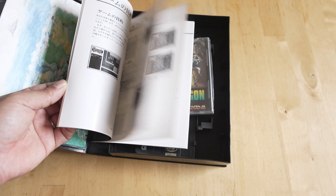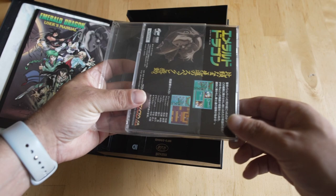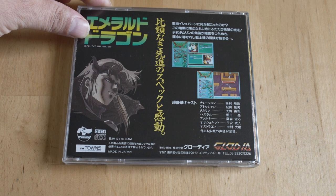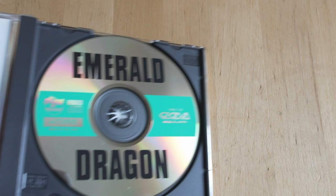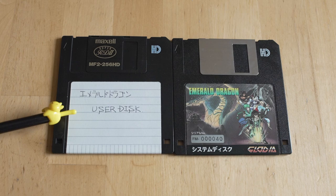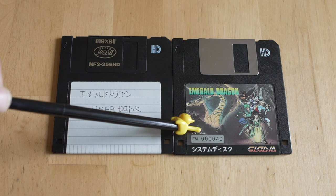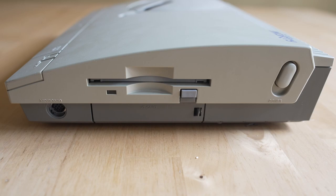Some games like this one even came originally with a little plastic slip case for the jewel case, so if it's not there I guess it's not complete — not that I really care. You get extra mile artwork on both the front and back of the jewel case. The only thing that doesn't feel great about Emerald Dragon is the disc art — it's just not that exciting compared to everything else. You have to remember the Towns and Marty use both boot discs and save discs for many games.